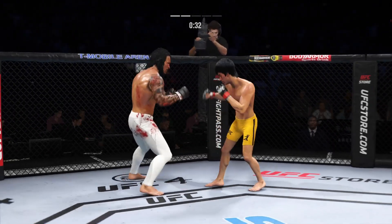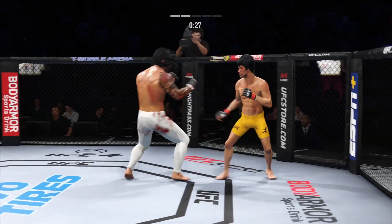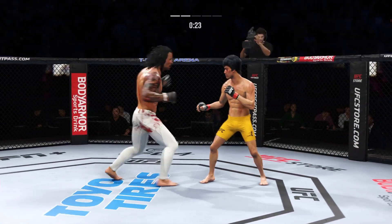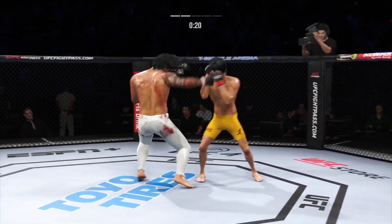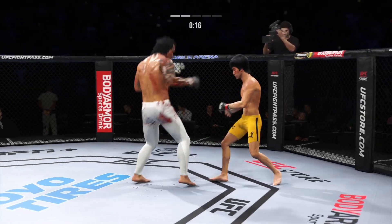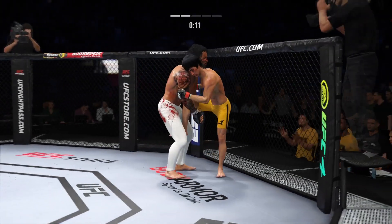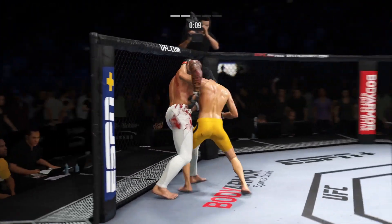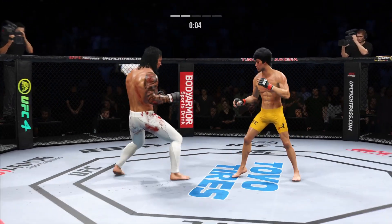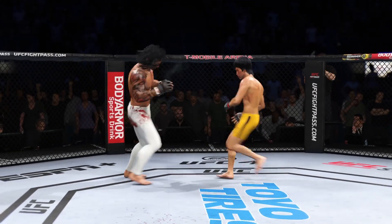Big punch lands. So aggressive with the strikes, he continues to light him up. Gotta be careful here not to gas out, of course, but you gotta like the offense we're seeing from him, especially in this round. Look at how he turns his hip over when he throws that kick. Stuffs the takedown without issue. He's driving the back of the head, pulling forward on the head, and then landing those beautiful punches. Head kick lands — he's hurt.